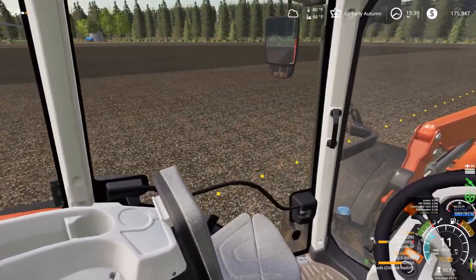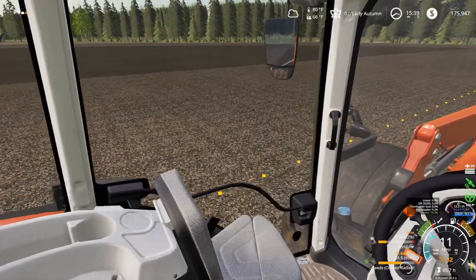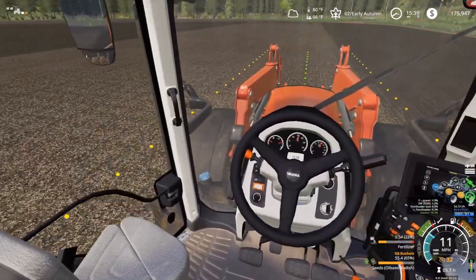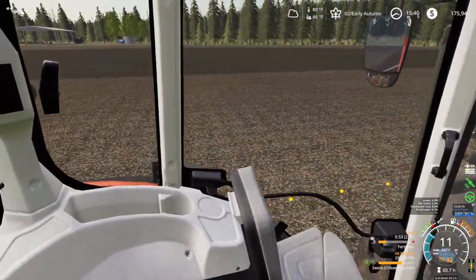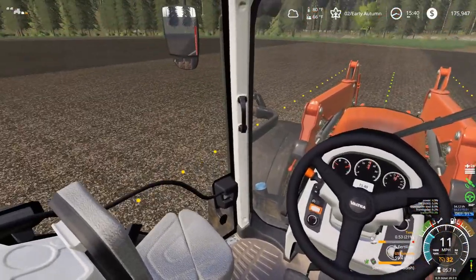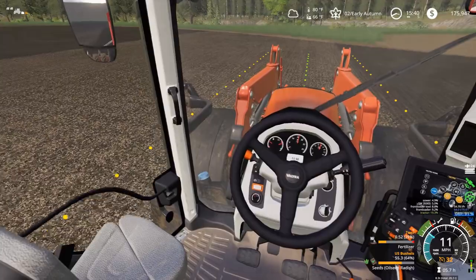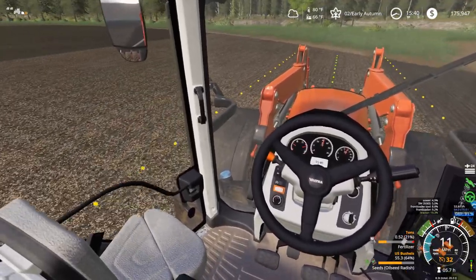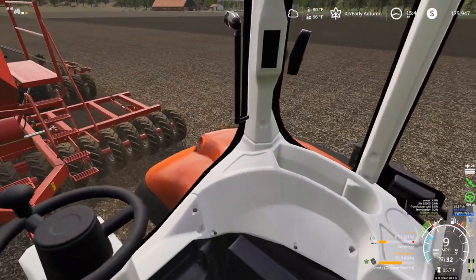I got rid of our Hurleman — our 190 horse Hurleman that we had over at the grape farm. The reason why is because this Valtra can do everything that it does and a little better. It's faster road speed, has a little higher horsepower, and the front loader. So we're just going to be using this tractor kind of all over the place now, like our 250 horse utility tractor.